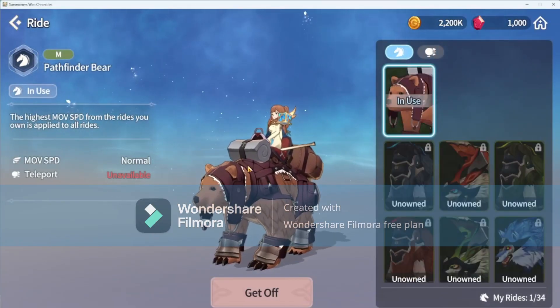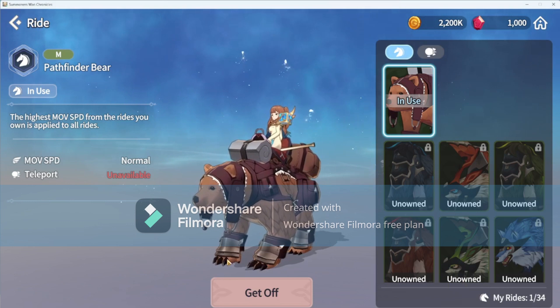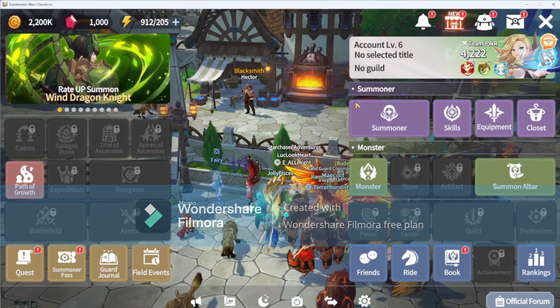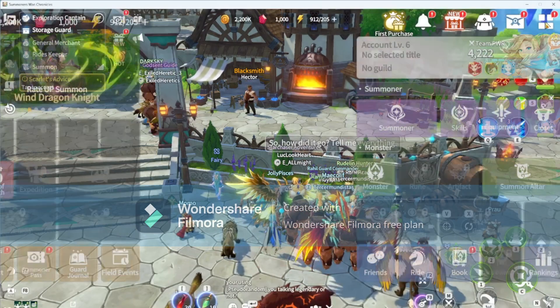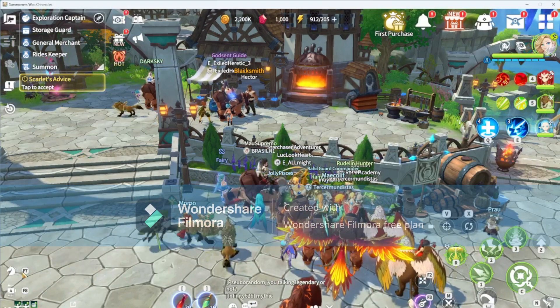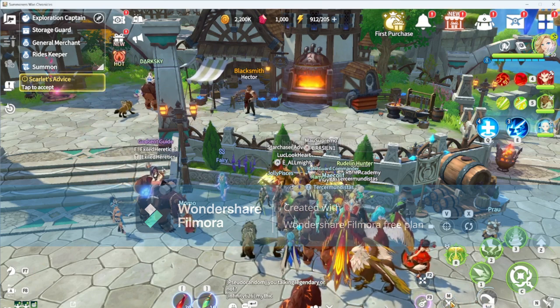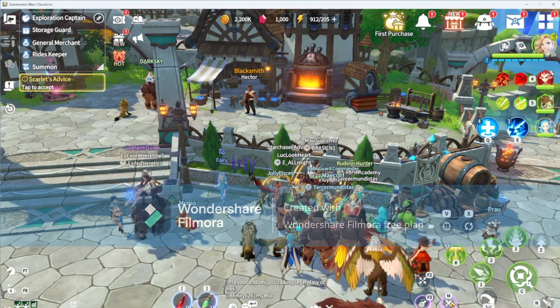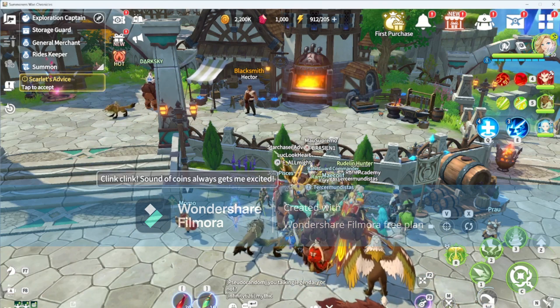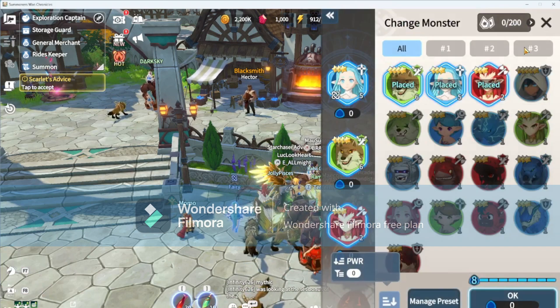Here's a fun one — one of the characters in the story gave us a Pathfinder, so we are now able to ride it. You can click out of the menu. Over here is how you get on and off your ride. Click here for manual, and there's also automatic for your battle play.